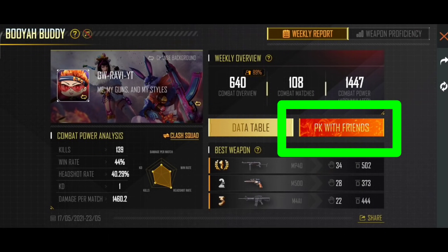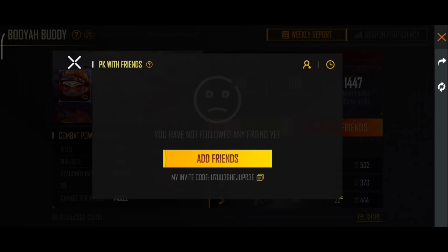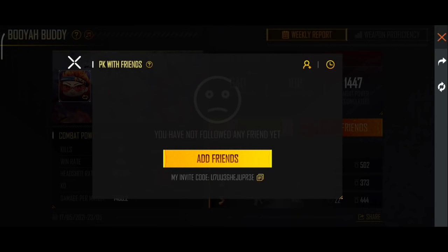Here we are using the friends feature — how to use your friends here, and how to use the game performance. We have to use a code: we can use an invitation code. If you have a friend, you can enter your friend's invitation to start your game analysis.